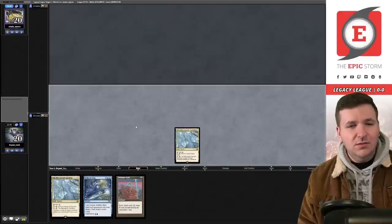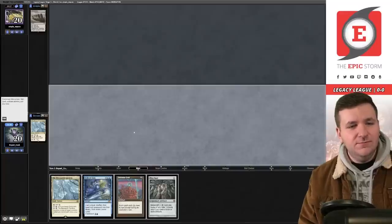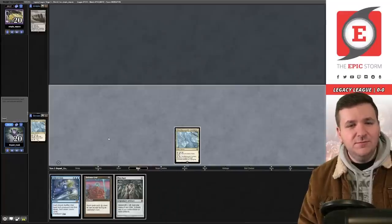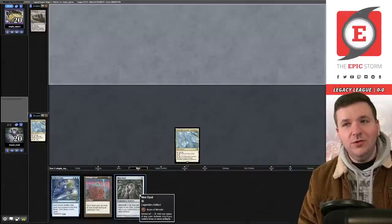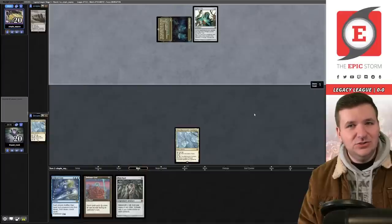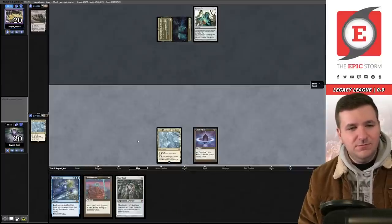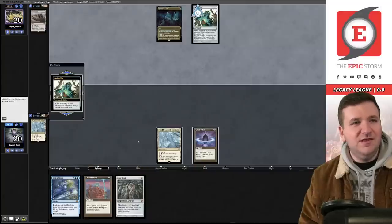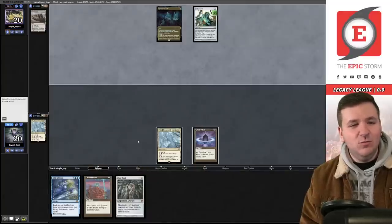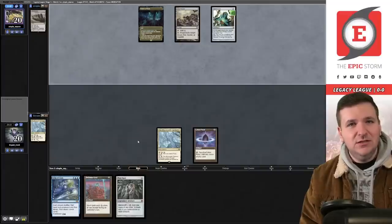We keep the four-card hand. Opponent plays Wasteland — not very nice. We draw and play another Gardens, pass the turn. Note: we don't want to copy Mox Opal — it's a legendary artifact. Opponent plays Cavern of Souls naming Rat, then Swarmyard. They're probably not on a blue deck.